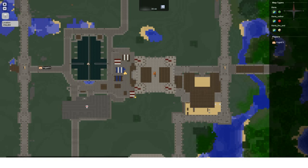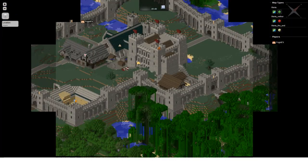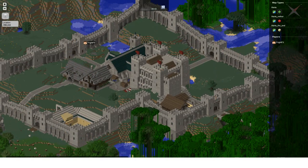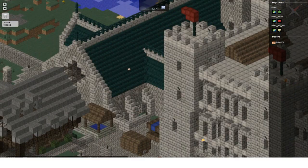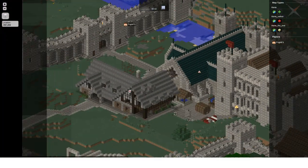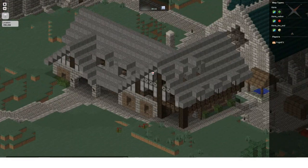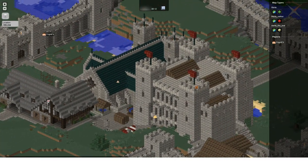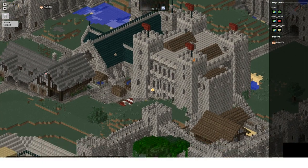There is another view where you can do isometric, which I think is way more impressive. Now you've got this, and I think you can zoom in even tighter on the isometric view. It looks almost like what you would see if you were in the game just flying around. It's just amazing, and it renders really quickly — it doesn't seem to have much of a load on the server.